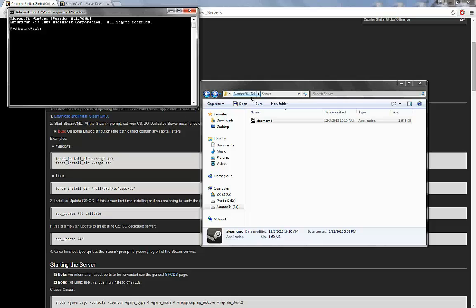I put this in my N drive and called it Nantox54. So to get there, instead of being stuck in the C drive, type in N then colon and hit Enter and it'll go to that drive. Then type in CD followed by wherever your folder is — I'll put it in a simple server folder.